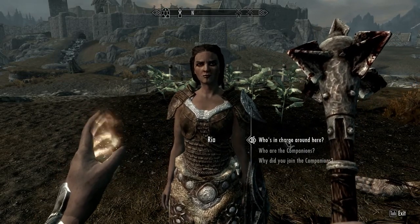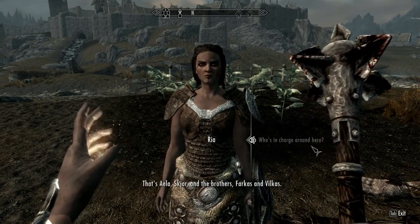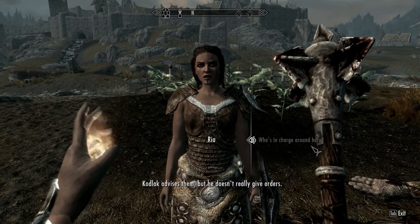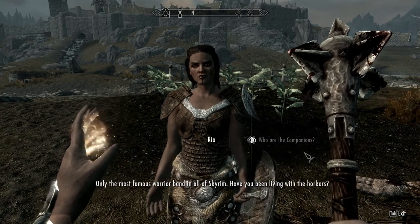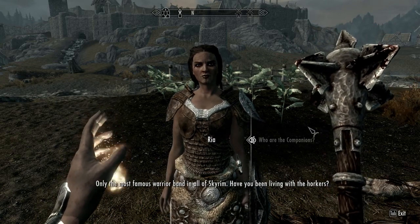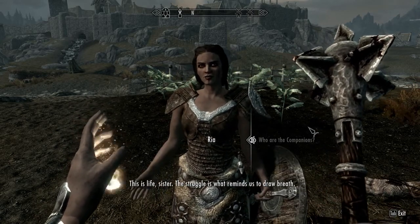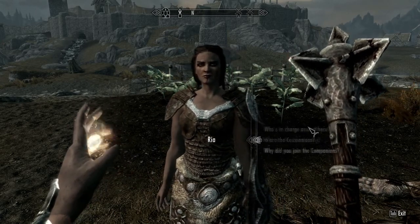Did you just see me? How could you kill that giant? I just ran in here — whew. The Circle are the ones who parcel out the jobs — that's Aela, Skjor, and the brothers Farkas and Vilkas. Kodlak advises them but he doesn't really give orders. She called me a sister — 'The struggle is what reminds us to draw breath.'